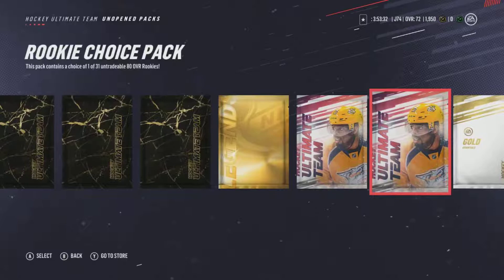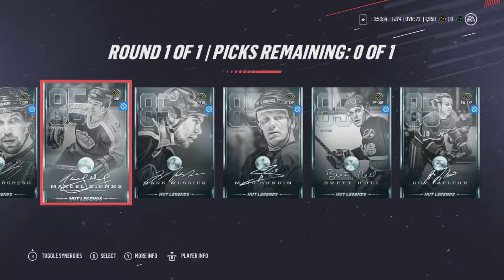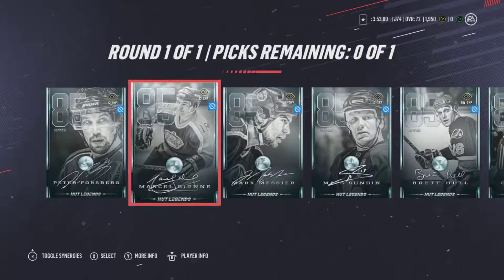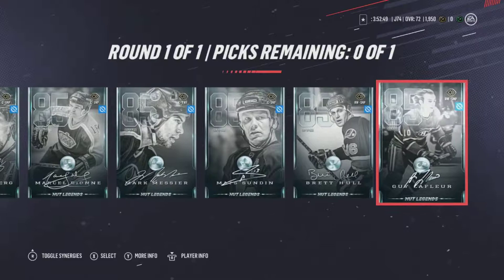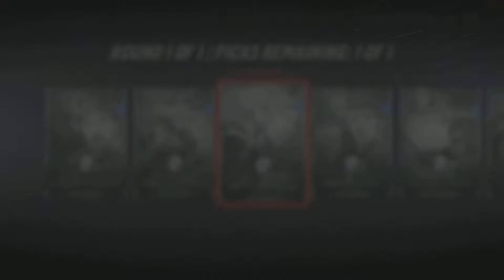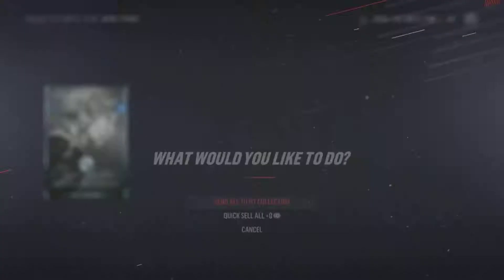A Legend Choice Pack. Let's save the Loyalty Rewards till last. Round one, picks one of one. They're all 85s. We have Peter Forsberg, Marcel, Mark Messier, Mats Sundin, Brett Hull, or Guy Lafleur. These are just untradeable Legends. Let's go with Mark Messier. Verify that selection, skip the animation, send him to our collection.